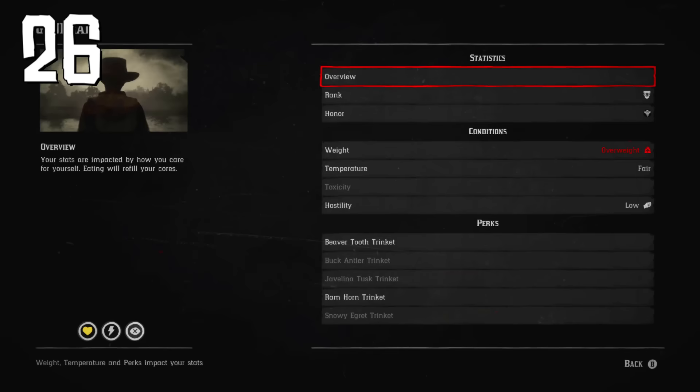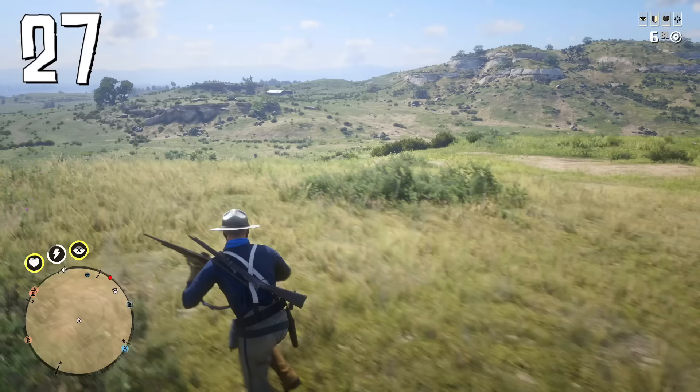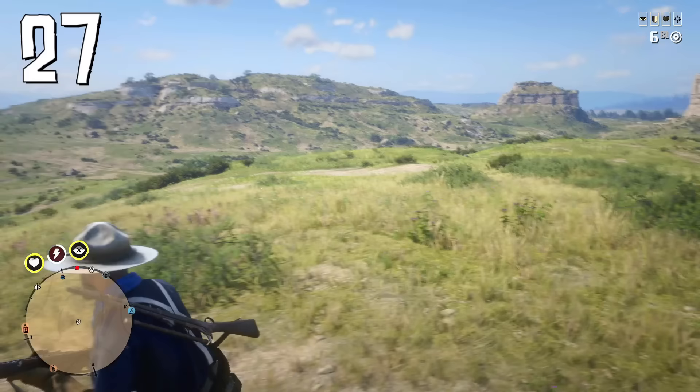Make sure your character always has an overweight status — you will receive less damage. Do not lose weight; just make sure you're eating food every time your health status is not full.